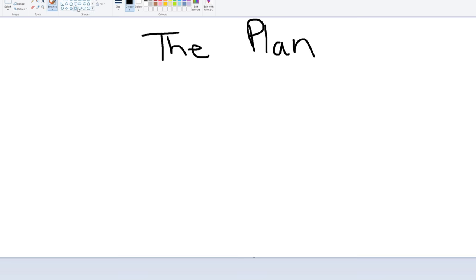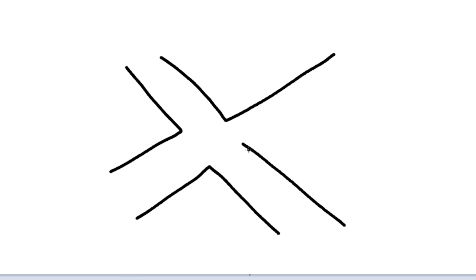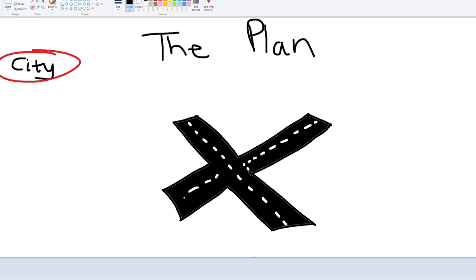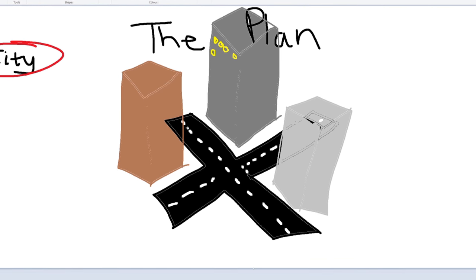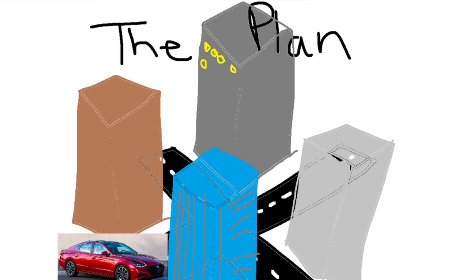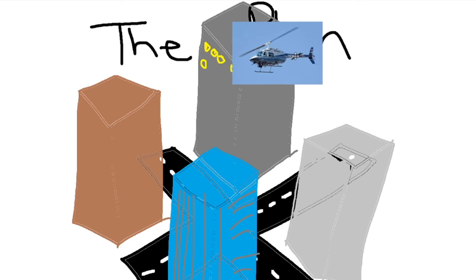Alright, I think it's time we went over the plan. Today I want to build a city, but obviously I can't build an entire city all in this video. So instead I'll just be creating a main intersection with a road and a sidewalk, and at each corner I'll be building a giant skyscraper — each like a million blocks tall. I plan to make them all unique with the blocks and style I use.